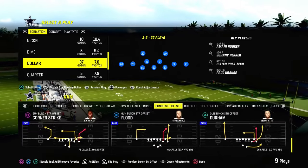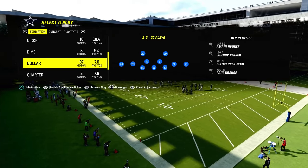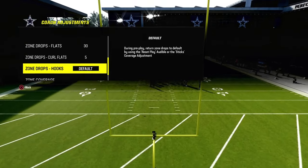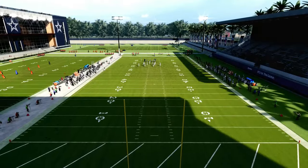I want to explain why this coverage is needed, and we're going to talk about Flood. Flood is, I think, the best play in the game because of how it helps counter the current meta. Defensively, the current meta is to utilize a 30-yard zone drop cloud flat, a 5-yard curl flat, essentially to run some double Mabel.